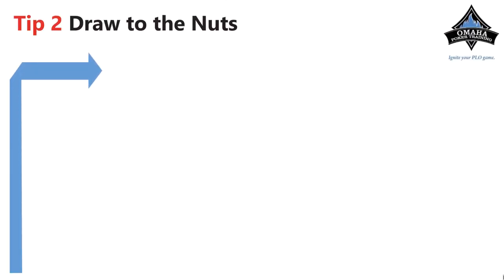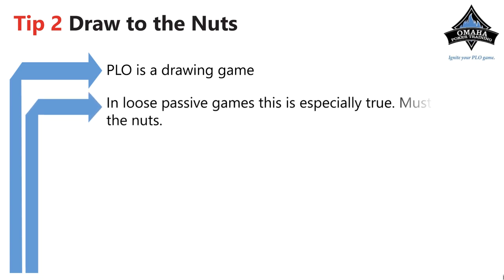The second tip is you want to draw to the nuts. PLO is a drawing game, but when you're drawing you want to draw to the nuts. You don't want to draw to the lower ends of straights or low flushes, because even if you hit you might not be good, and even if you hit and you are good you're probably not going to get paid off by anything worse. Remember: draw to the nuts.